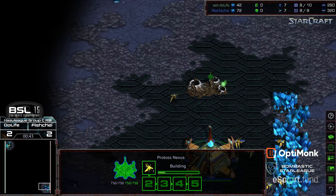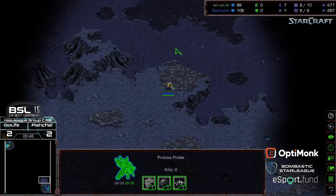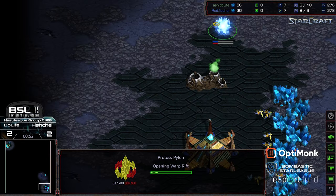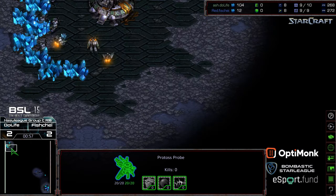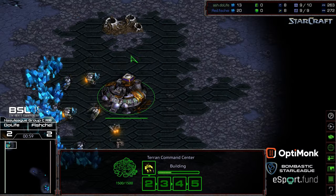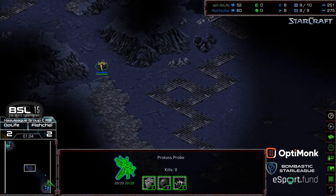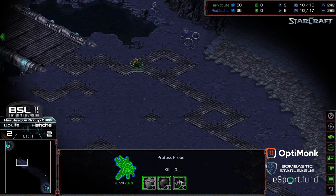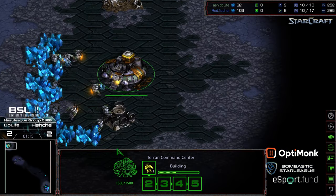I've seen a lot of pushes on this map. Early pushes tend to be not successful; mid-game pushes tend to be more successful — and that does seem to be Dulife's thing. But I'm wondering if this was Fisheye's choice as a hope to catch his opponent off guard. Pylon placed, but we do see a very early probe move out.